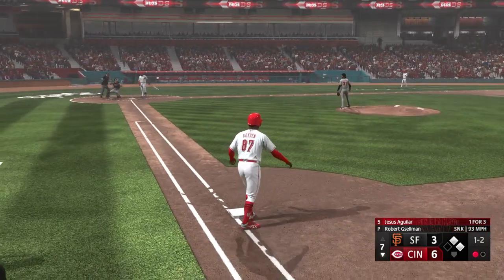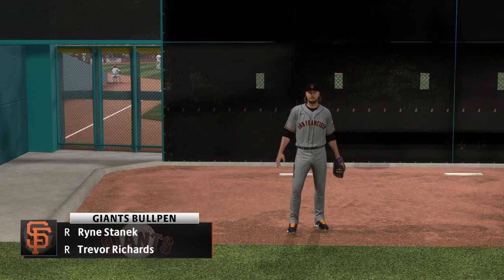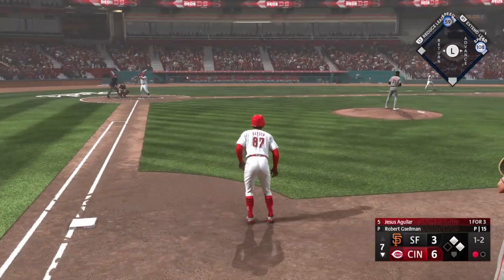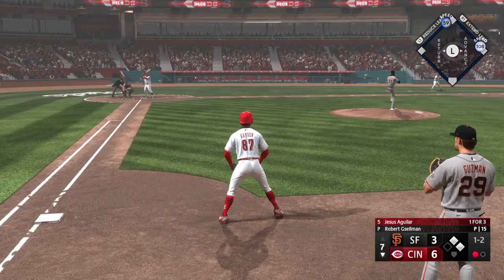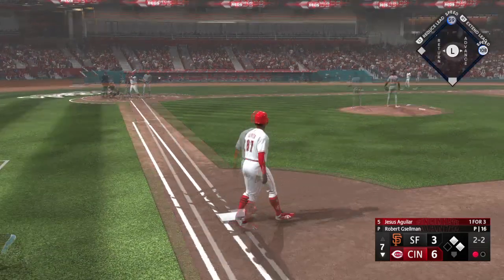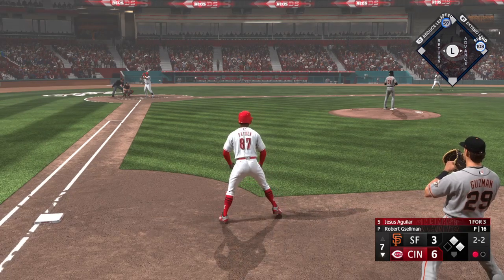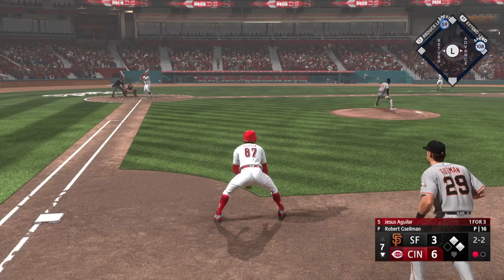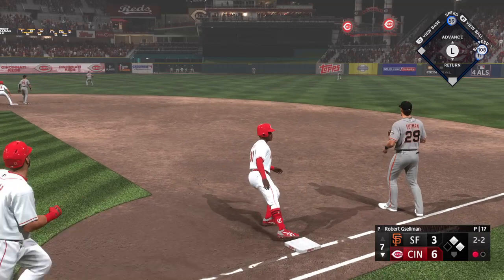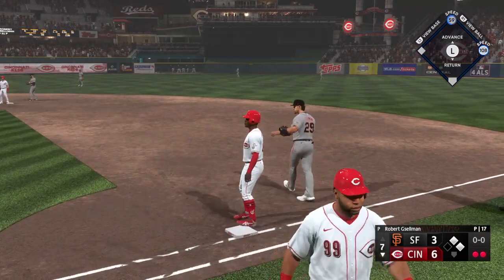Next offering is in for a strike. Looking for some insurance. One out, runners at first and second. These two offenses can put up runs in a hurry. In the air, out to center — Labore under it, pulls it down and makes the catch. And there are two down.